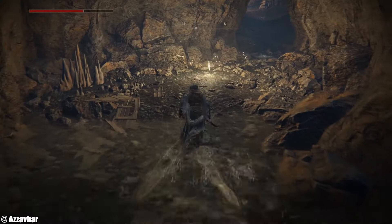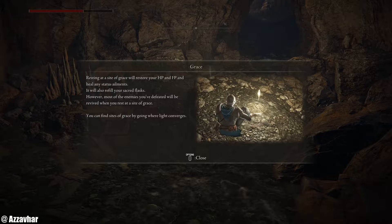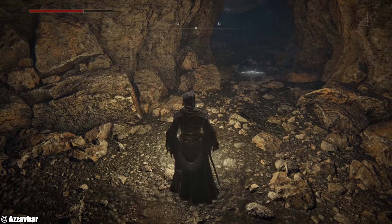This place is called the Cave of Knowledge and here we have Grace. Resting at a site of Grace will restore your HP and FP and heal any status ailment. It will also refill your sacred flasks. However, most of the enemies that you've defeated will be revived when you rest at a site of Grace. You can find sites of Grace by going where light converges.